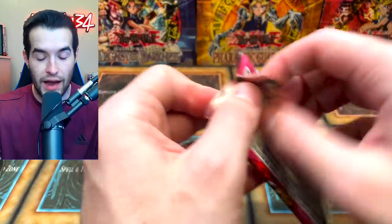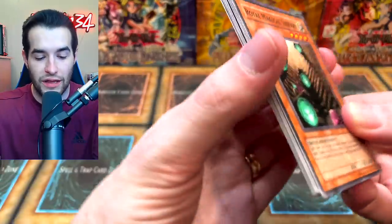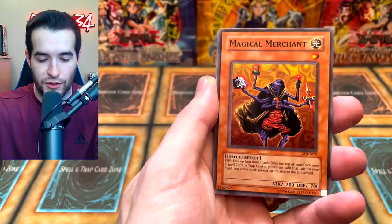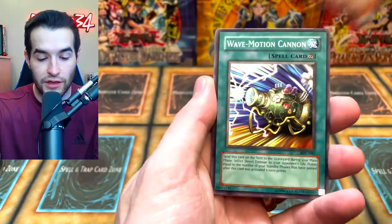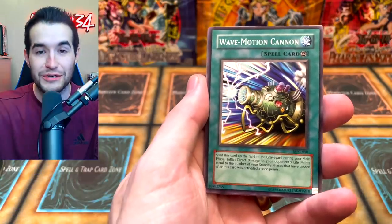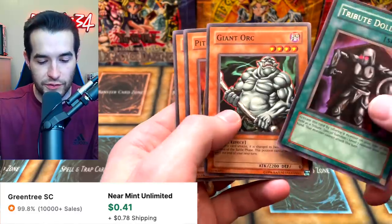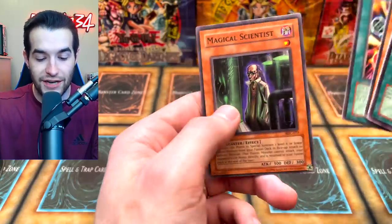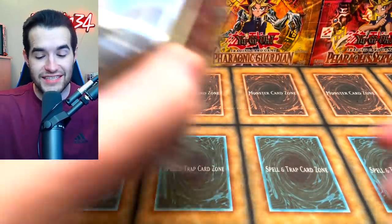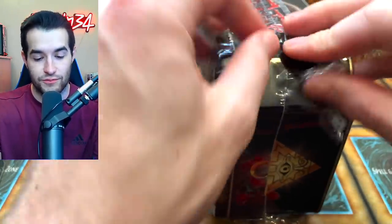Magician's Force second pack: Royal Magical Library incoming — Dark Magician Girl would be great. Magical Merchant, Wave Motion Ganon, Tribute Doll, Giant Orc, and a Magical Scientist. That was loaded with good commons. That's two tins down — pretty good pulls: two Ultras and two Supers out of two tins. Some pretty good commons as well. The remaining tins have Pharaonic Guardian and Magician's Force.